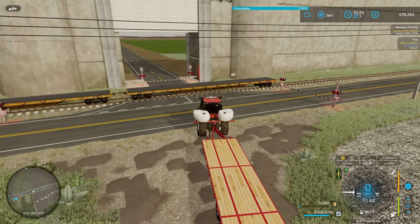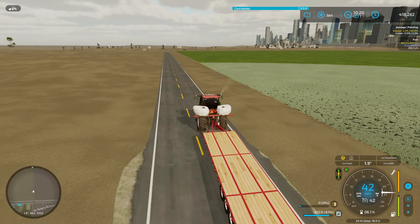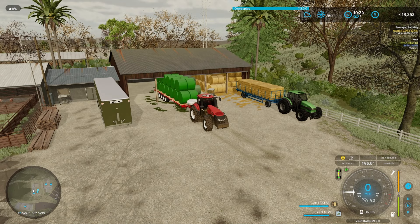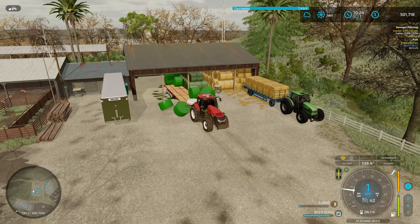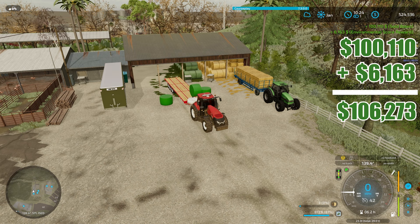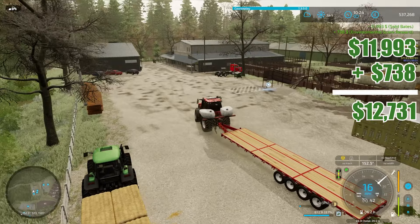I did clear out all the sand over here and opened up that gate. I didn't pick up and sell the sand — I just used the smoothing tool to clear it. I'm kind of regretting that, I could use the money, but it was the fastest option. I didn't realize I could pull through that barn there — hopefully it gets it all sold right here. I guess I wasn't supposed to go through. $100,110 plus a $6,163 environmental score. It turns out I'm not supposed to go through that barn. Then that little bit was $11,993 plus $738 environmental. That's all we got here.